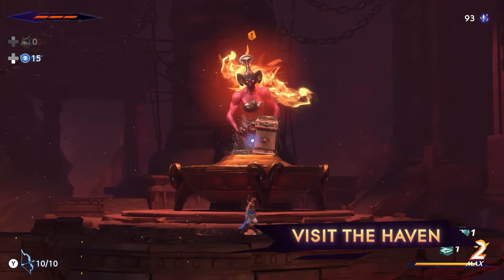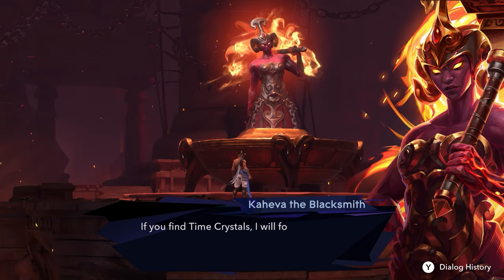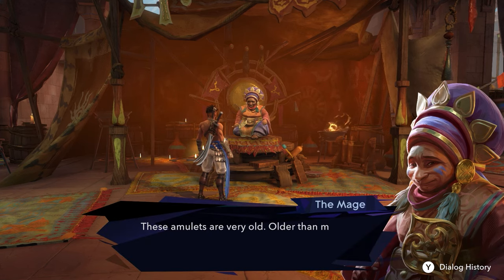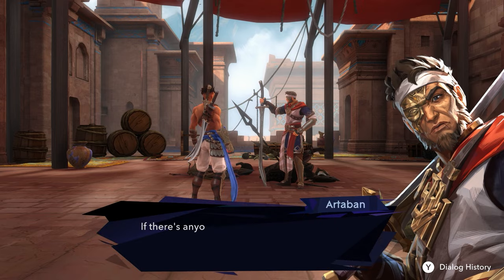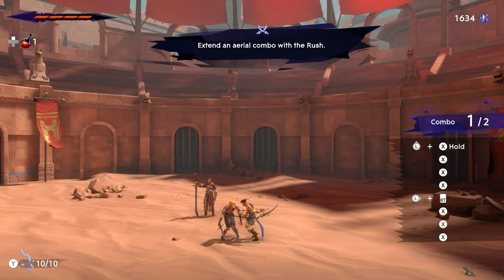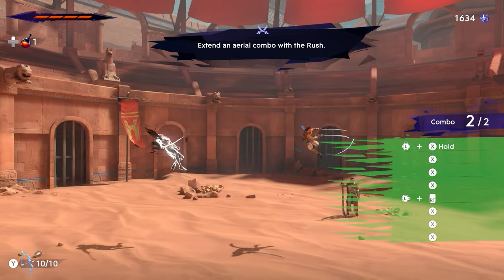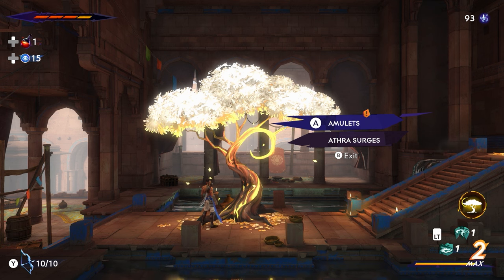The Haven is home to several people who will help you. This includes Caheva, who will upgrade your amulets and weapons; the Mage, who will sell you upgrades for your health potions and necklace; and Artaban, whose challenges will help you grasp the flow of combat and learn how to combine your athra surges and time powers in combat. Visit them often to stay combat ready, and use the nearby Wak-Wak tree to update your loadout with newly upgraded gear.